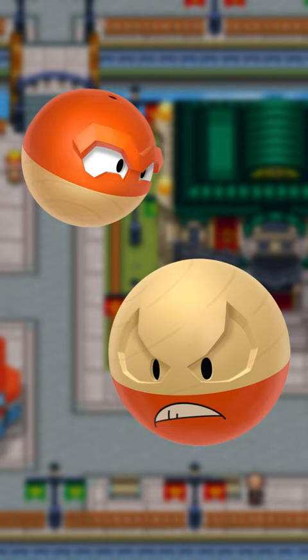Voltorb and Electrode take on the appearance of Great Balls, with their Hisuian forms looking like Ultra Balls. Just you wait till we get the Master Ball form next.